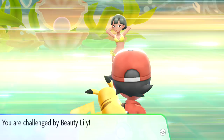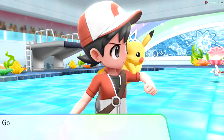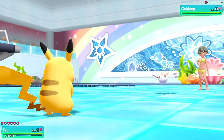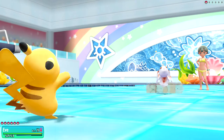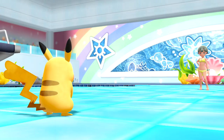We battle Beauty Lily who has a Goldeen. Using Thundershock, Pikachu takes it down in one hit with a quick attack from the opponent not doing much due to type advantage. We get 102 experience, and Charlotte grew to level 14! Charlotte wants to learn Poison Powder - let's put it over Tackle since we don't need that move anymore.